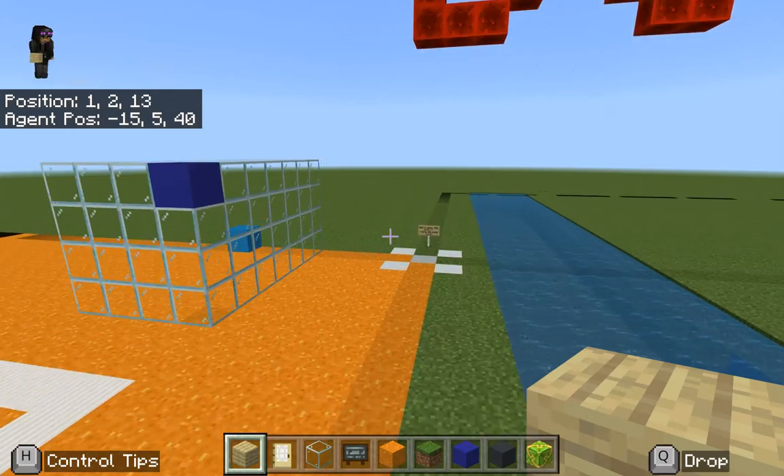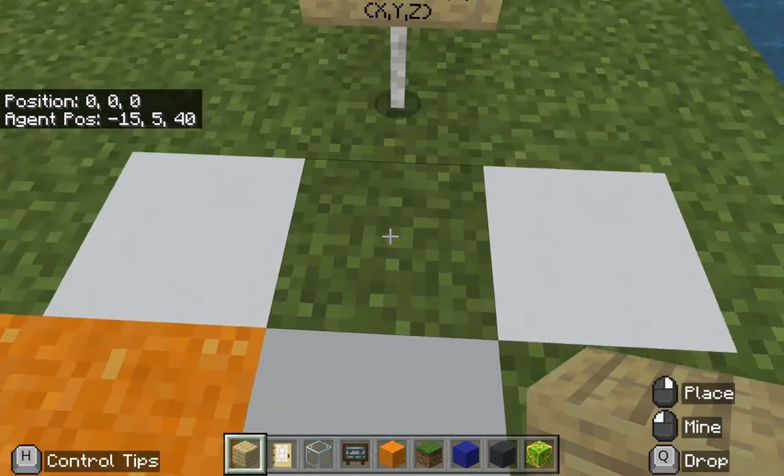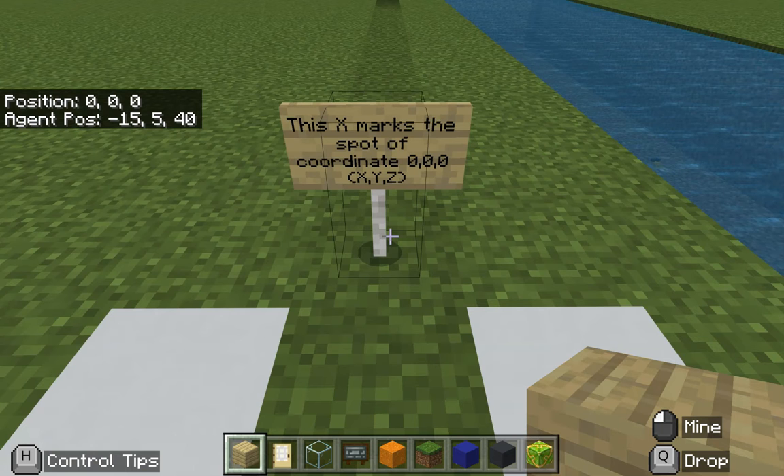In this single player world there is a little spot here that is the zero zero zero. So now you can see my coordinates are zeros on the x, y, and z.